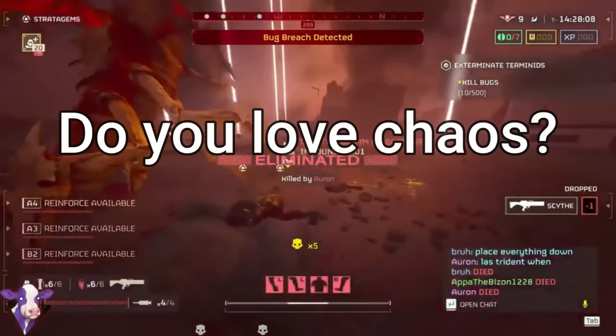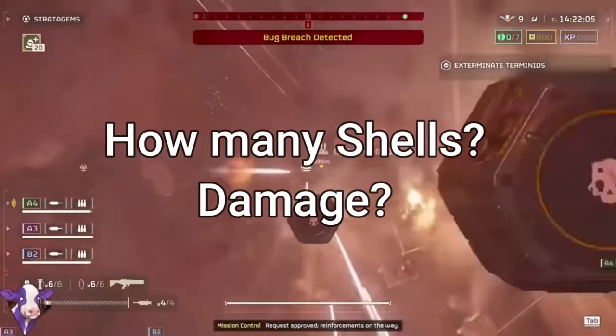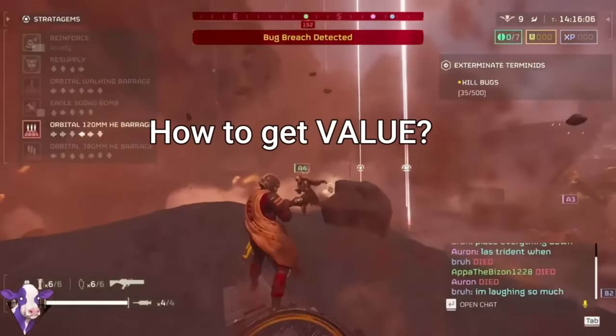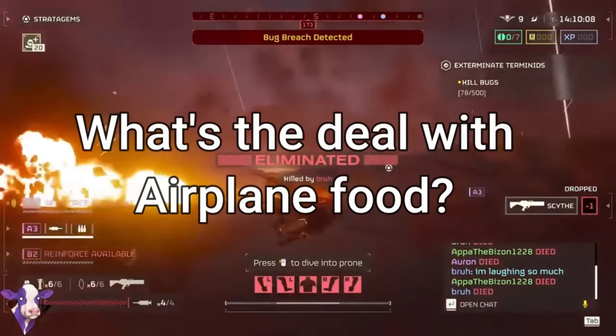Do you love the chaos of the barrages? Is the 380 or 120 better on Helldive difficulty? What is the damage difference and how many shells do they fire? Does the new ship module make these finally useful? How do I get the most value with the randomness of these? These questions are what we're going to be focusing on in today's video.